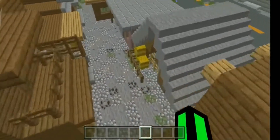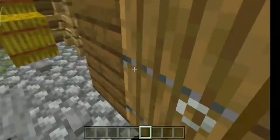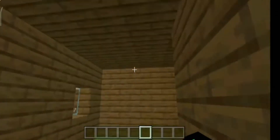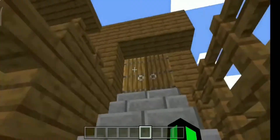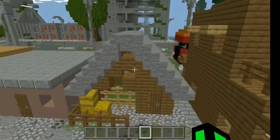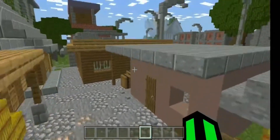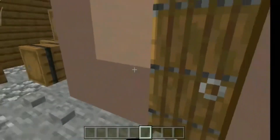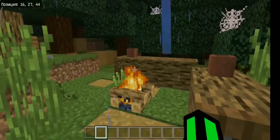I ranked this map in third place because there are clearly unfinished little houses here that don't fit the abandoned theme at all. They look more like unfinished houses rather than abandoned ones — everything inside is completely empty. There is a balcony, but there's no furniture inside either. So let's move on to the second place.